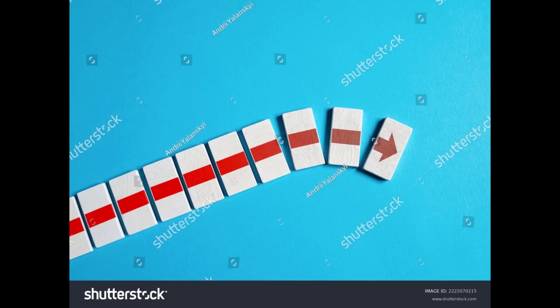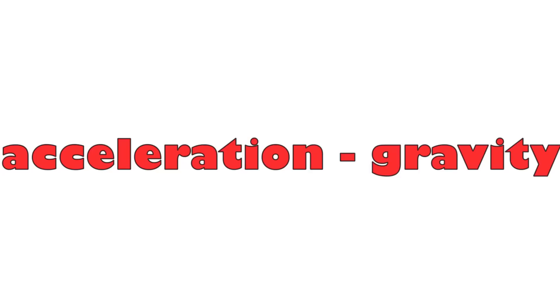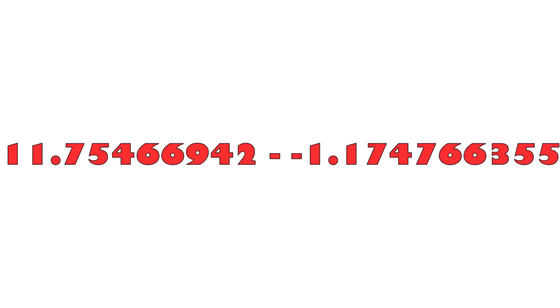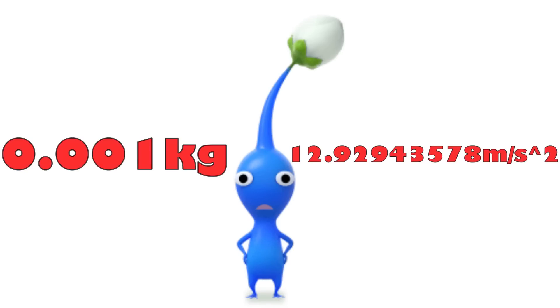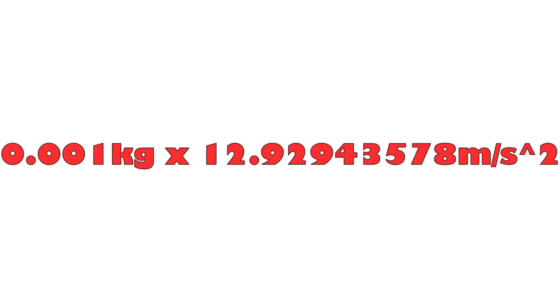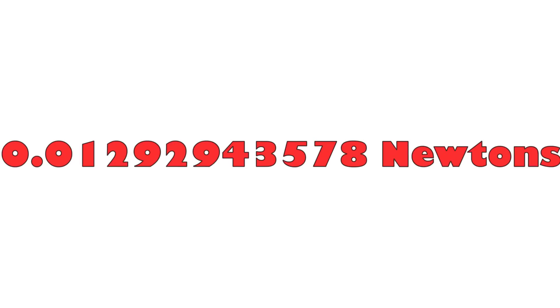Now, that's our total acceleration including the deceleration the Pikmin is suffering. So if we want the acceleration from the throw only, we subtract the resisting acceleration from the total: 11.75466942 m/s² minus negative 1.174766355 m/s², which since we're subtracting a negative becomes addition, giving us an acceleration from Lisa's throw of 12.92943578 meters per second squared. Now we have the blue Pikmin's mass and its acceleration, meaning we can calculate the force at which Lisa throws Pikmin: 0.001 kilograms times 12.92943578 m/s² gives us a throwing force of approximately 0.01292943578 newtons.